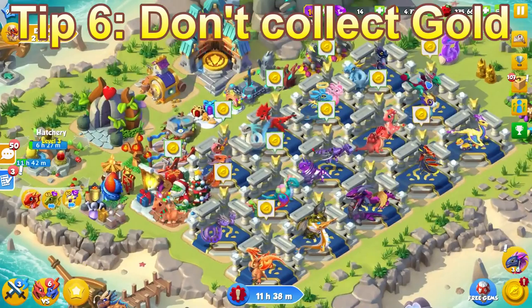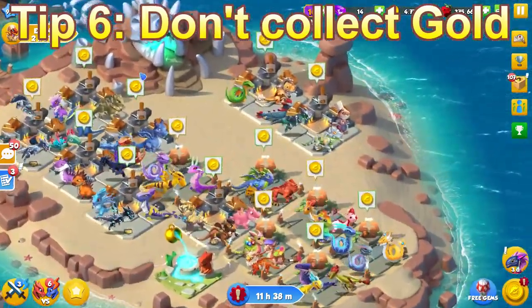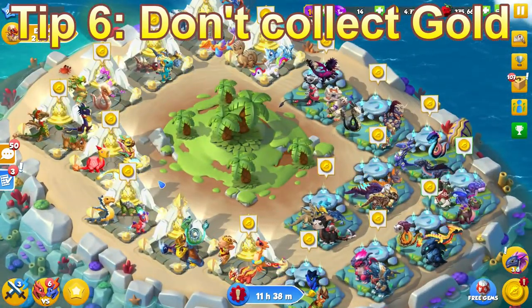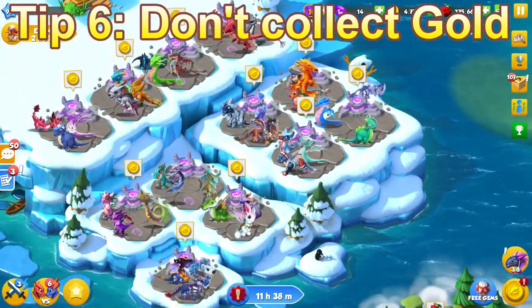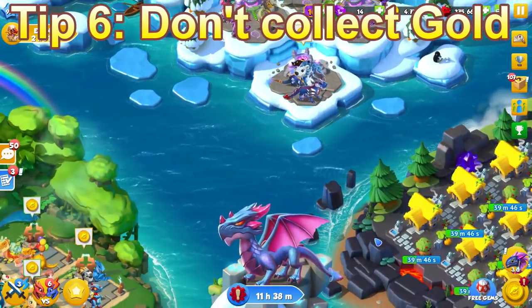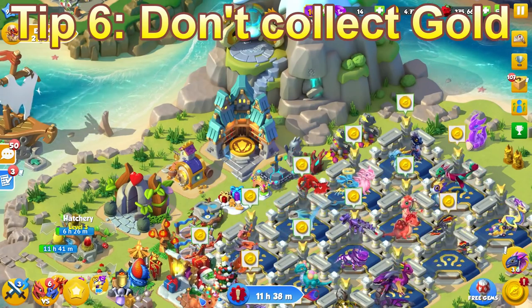Tip 6: do not collect gold unless you are doing it for one of the event tiers. The reason for this is that quite a few of the collect gold tiers are very, very long, and if you're constantly collecting gold then you're probably going to have to wait for all of your habitats to refill, which is not going to help you during your event progress.